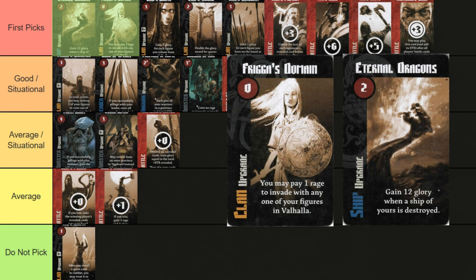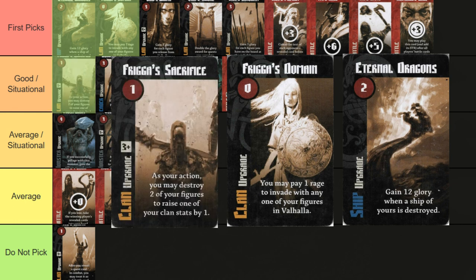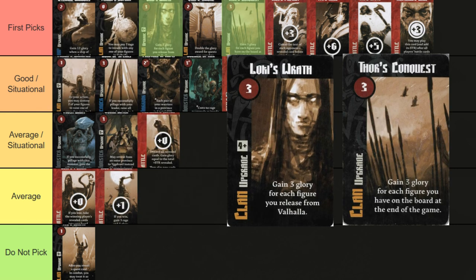Frigga's Domain and Eternal Dragons make a scary combination that no player should be allowed to have. Frigga's Domain allows you to repeatedly destroy and bring back your ship for 12 glory each time. If combined with Frigga's Sacrifice as well, you won't even need to rely on other players winning a battle to destroy your ship. Loki's Wrath and Thor's Conquest can both give large amounts of points — they work against each other, so pick one and not both.